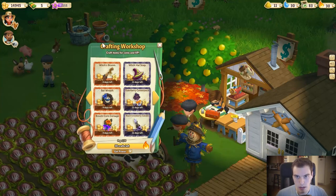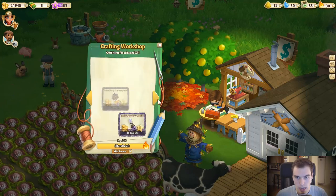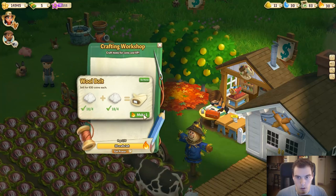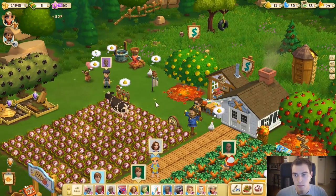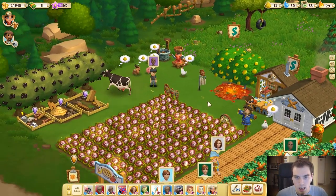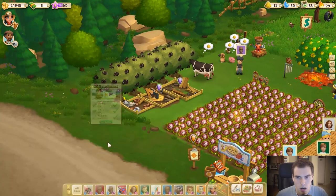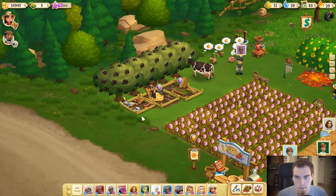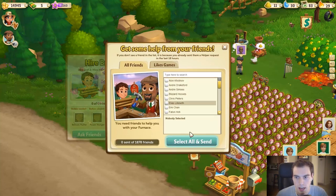The crafting workshop is up and we can craft items here. We can already craft ourselves a wool bolt using the crafting workshop — you can hear the little spool of thread going. All these other buildings are ready too; we can build a furnace. Wait, this one may not be ready to finalize yet — I think this is just step one, so we still need to finish it.